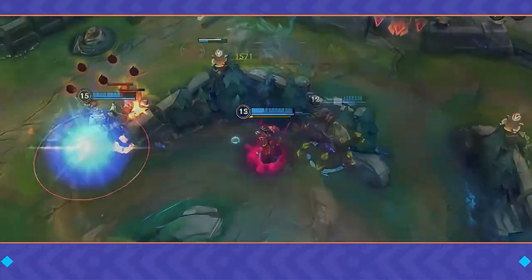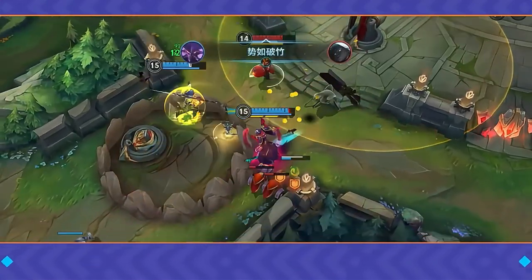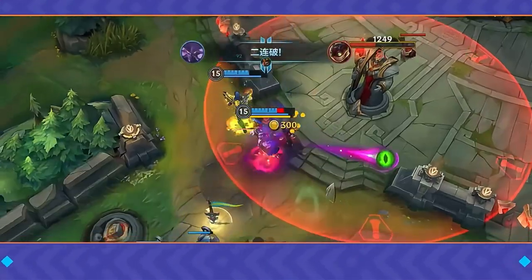It's important to note that Kassadin can combo flash with all his abilities except for his second ability. Use flash wisely to catch your enemies off guard.